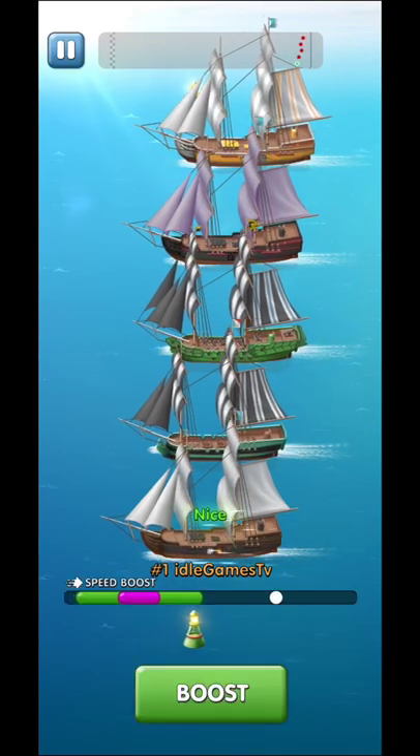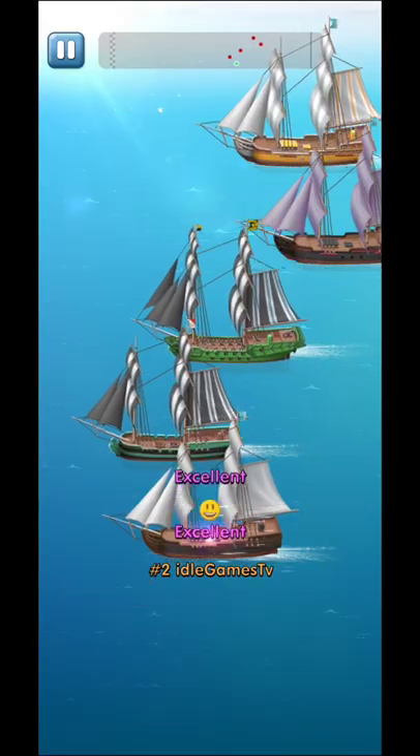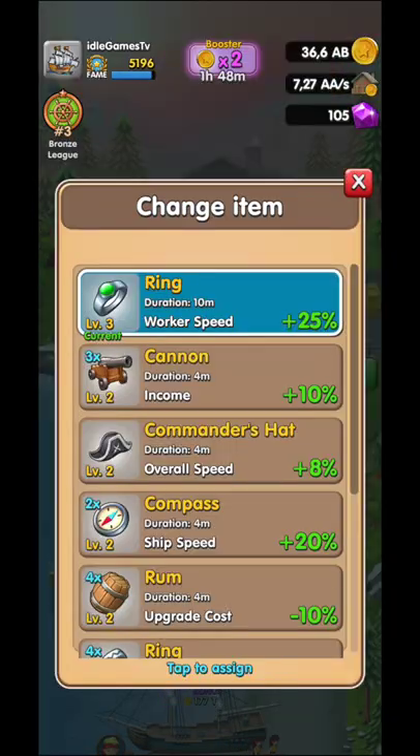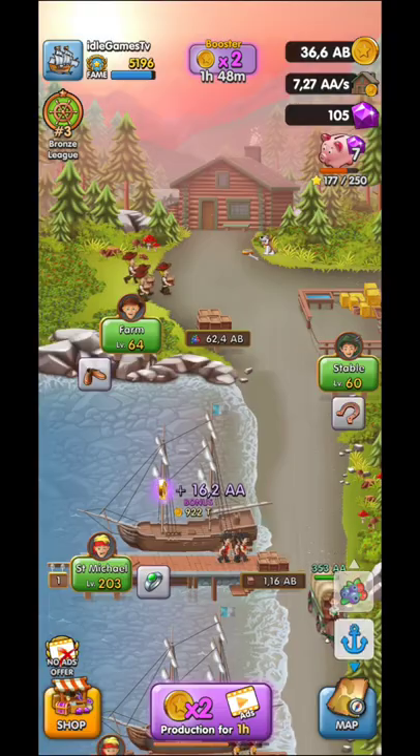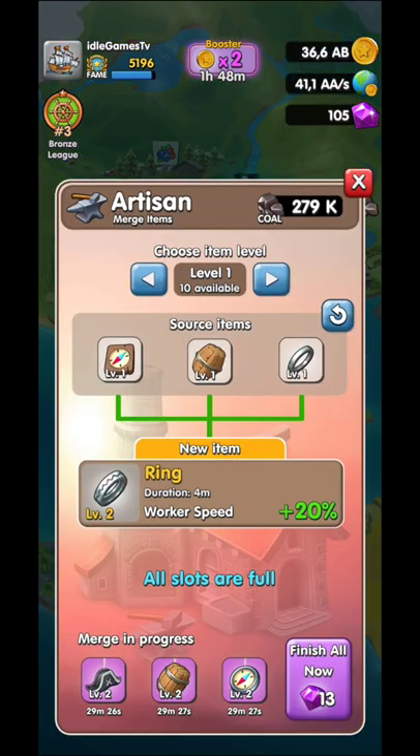In order for you to win, you're going to need to stop the white circle in the purple area to increase the bonuses they're offering you. In order to upgrade those things, you're going to need to unlock Cold Town and the Artisan.